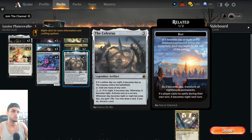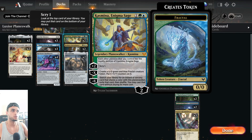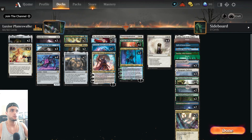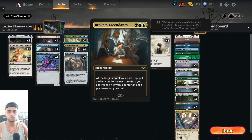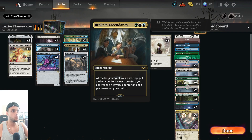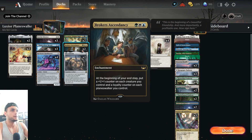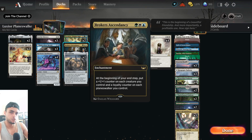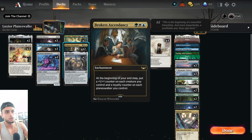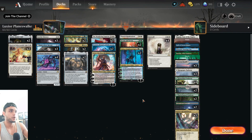Kasmina is really good with planeswalkers — it gives your Wandering Emperor value, your Elspeth value. Broker's Ascendancy is kind of a dead spell in my opinion but we just want to try it out. If you play it when you're in a comfortable position, which is not likely, you can get a lot of value off of it. Two Celestis mainly for the colors and for ramping into our five-mana planeswalkers a turn early.